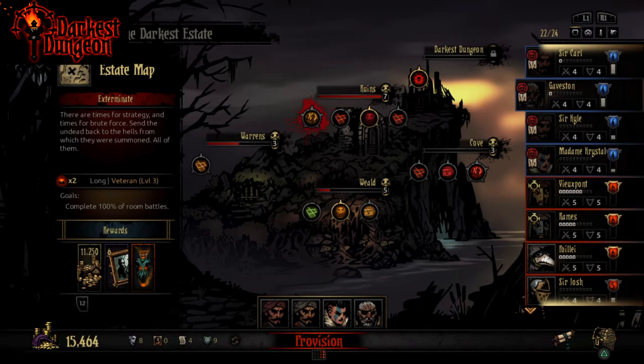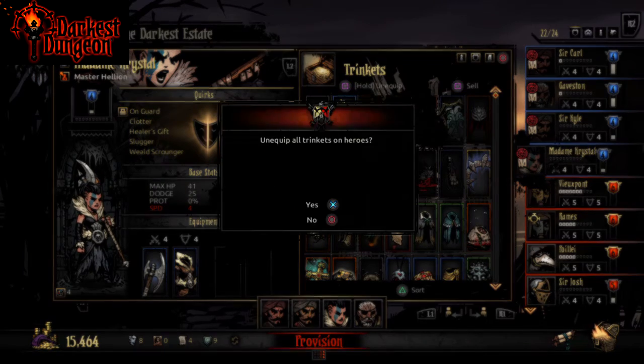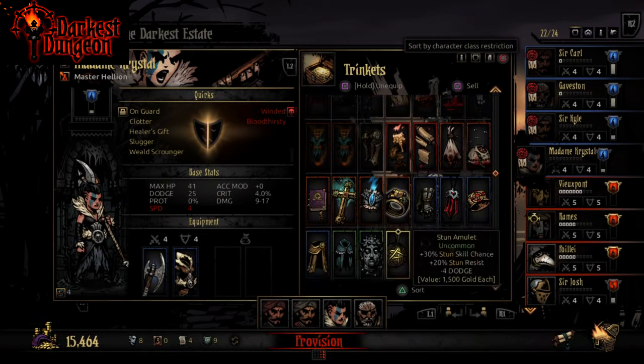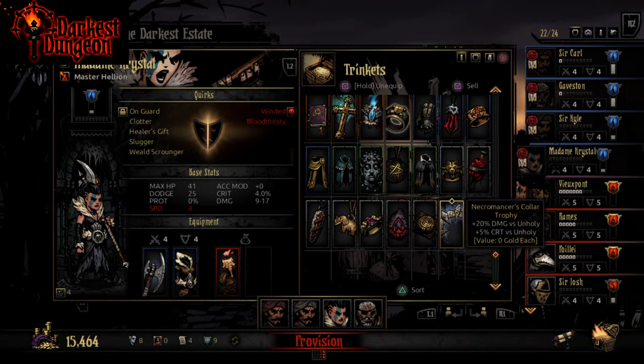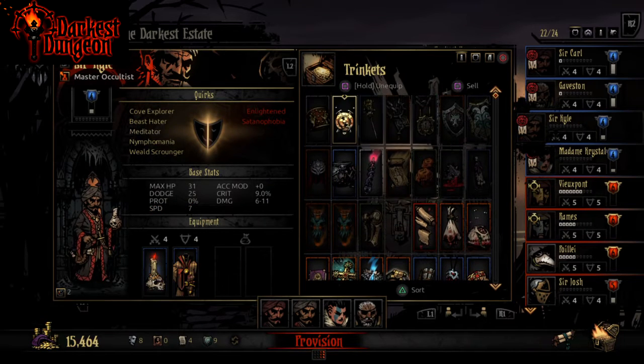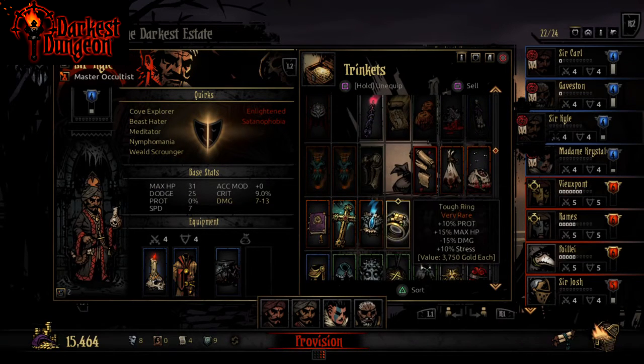So this is an alternate Eldritch Slayers team. We have a Man-at-Arms in first position and the rest is pretty standard. We're gonna be going into the ruins once again — mainly more money is better, and I just feel like I need a long mission here. We do have an excellent item for the ruins. Let's start things off. Madam Crystal is going to be the main damage dealer.